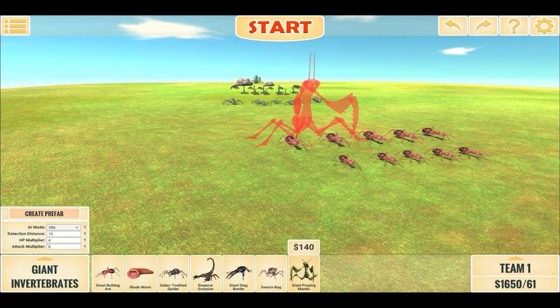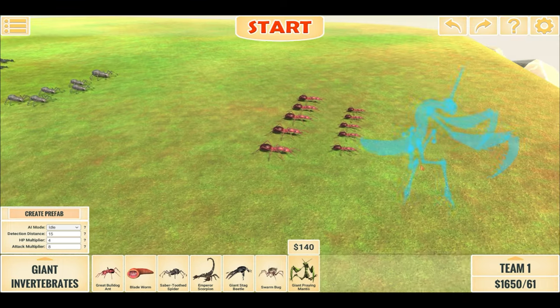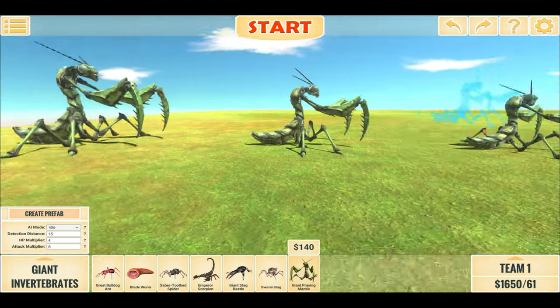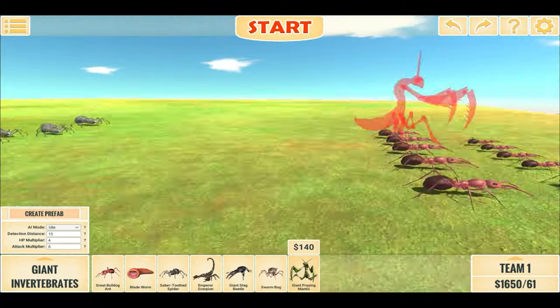We have our invertebrates lined up here and they will face against various dinos. They basically evolve, with the last and most powerful being the Giant Spray Mantis. Let's take a look at our waves of invertebrates.